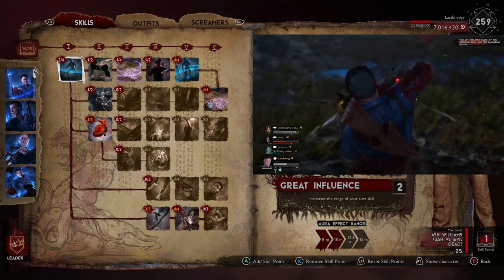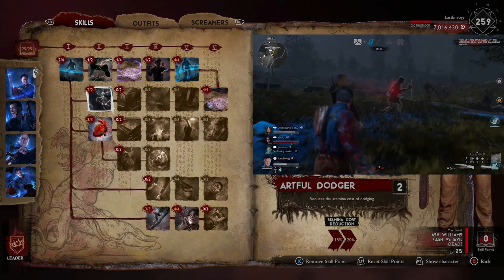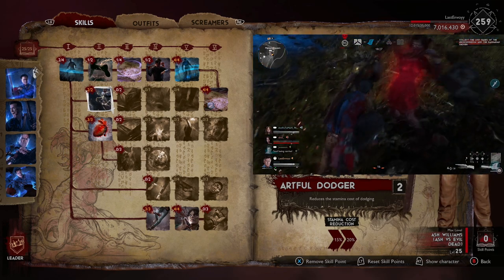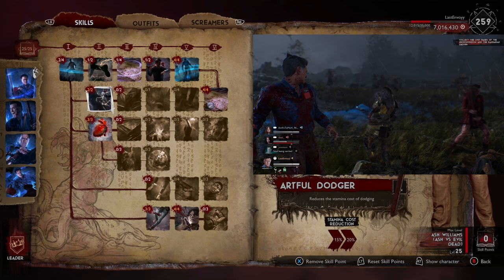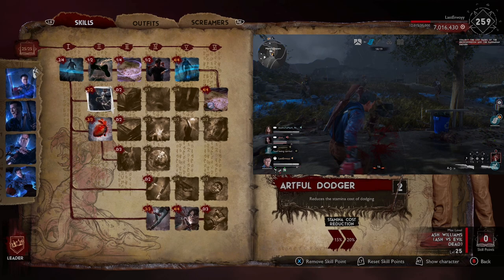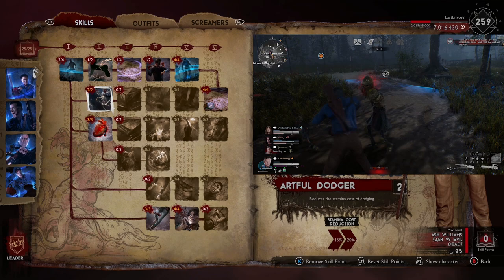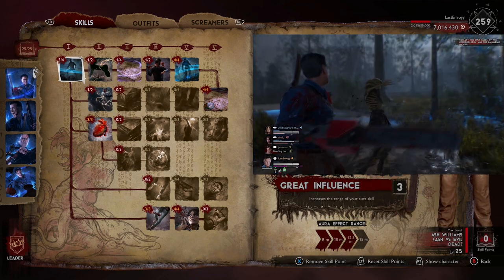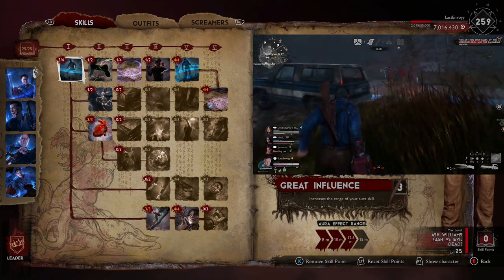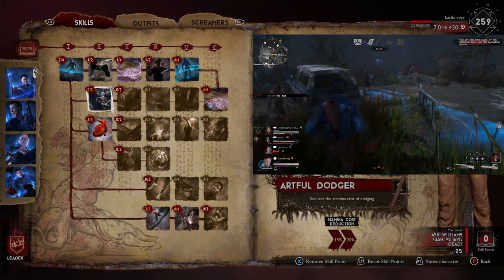Going back to Grit Influence — you can get 10 meters or 12.5 meters of range. If you take a point out of that, I like to put it in Artful Dodger, because that helps survivability just a little bit. Leaders can tend to be a little squishy, so having a slightly faster dodge with stamina regeneration does help. It's up to you — if you're playing with a team, going for 12.5 meters in Grit Influence is probably better, but if you find yourself playing with randoms, putting the extra point in Artful Dodger will help you out.